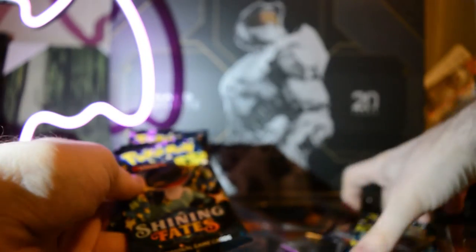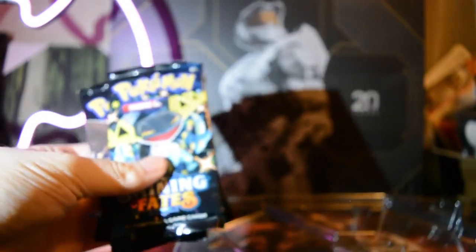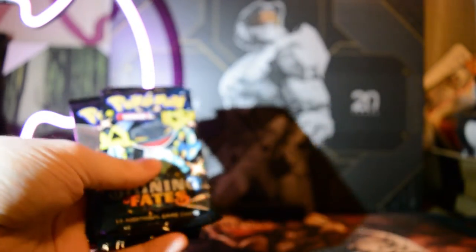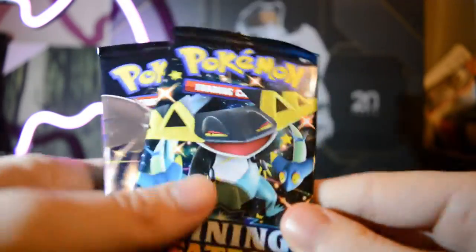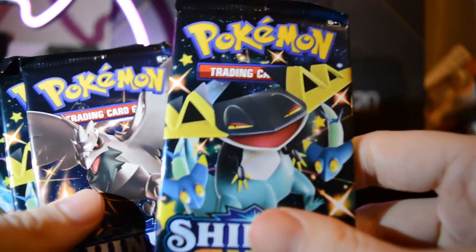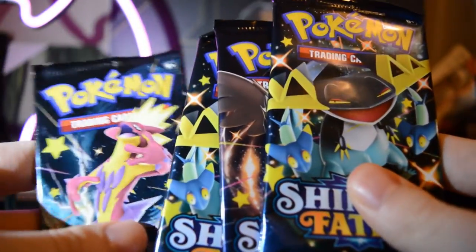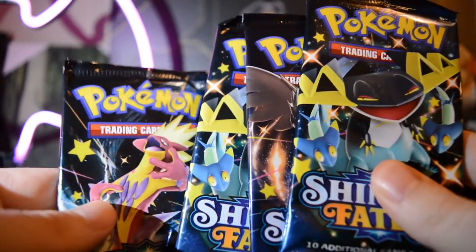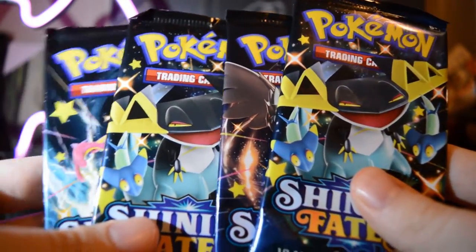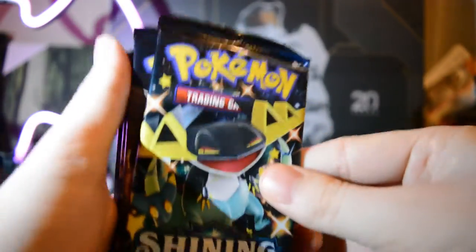And we also got our four packs. Isn't there supposed to be a Charizard? I like pack art. So we have the Dragapult, I think is what this guy's called, Corviknight, another Dragapult, and Toxtricity, right? I think it's Toxtricity, something like that. We got two Dragapults though. I'm pretty sure they're supposed to be a Zard, but yeah, whatever. It doesn't matter too much.